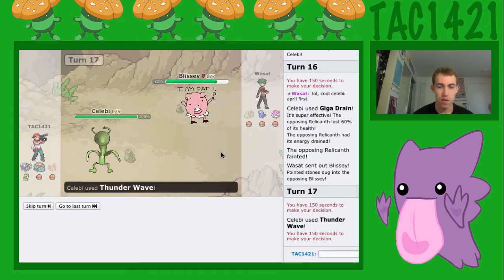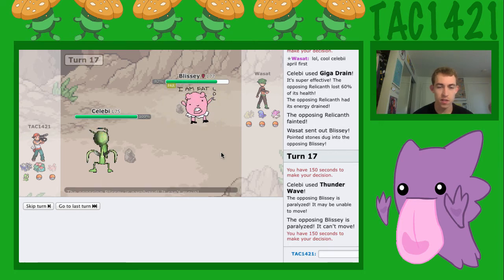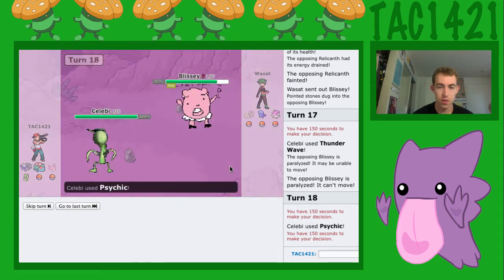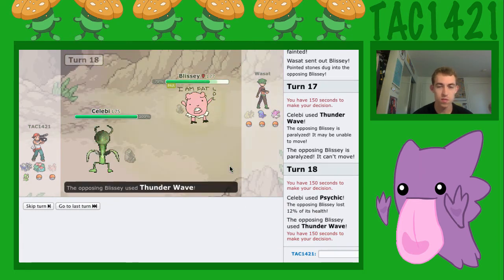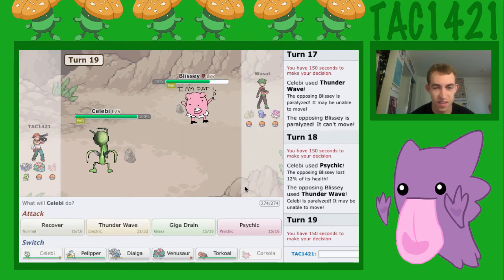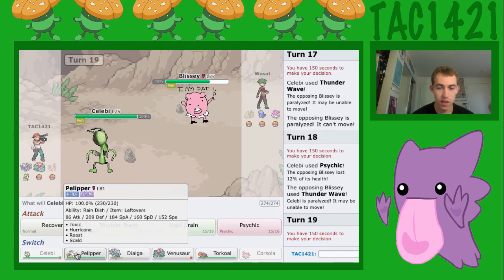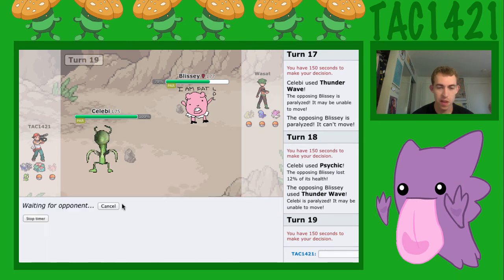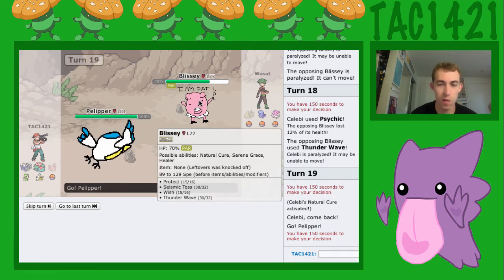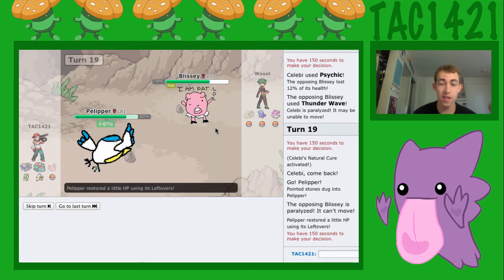I think I'll go for a Thunder Wave, just to mess with him. And he gets fully paralyzed — awesome. This is going to be pretty annoying. Let's use some Psychics to try to lower its Special Defense. Let's go ahead and switch into Pelipper because I want to kill this Blissey pronto. I think Pelipper can do it. He gets fully paralyzed again — nice.